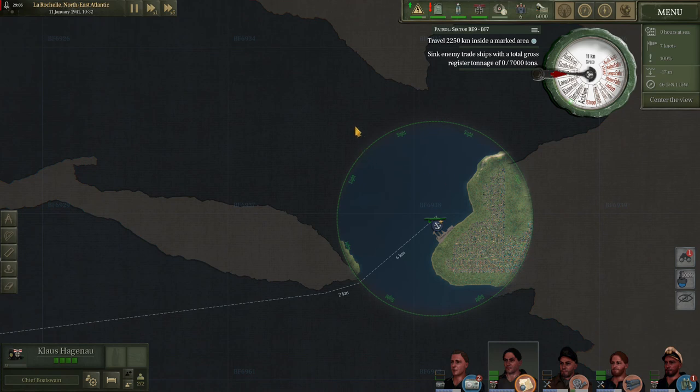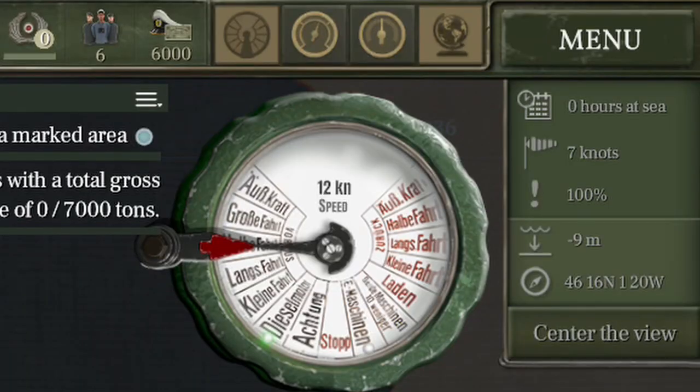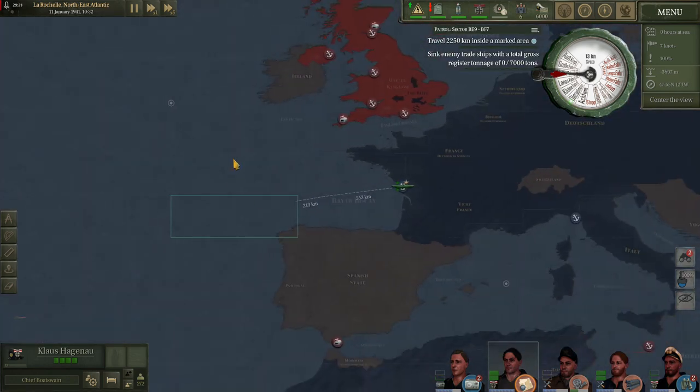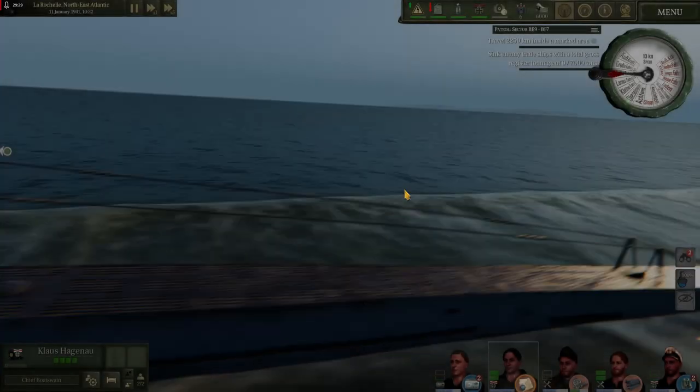By moving your mouse around in the ocean you'll see there in the top right of the screen that it will show you the approximate depth of the water. For instance, right here at this location there's only nine meters of water; here there are 16, and this is true of anywhere you place your mouse. Out here there's over 3,000 meters of water — very handy when deciding on a course into a dangerous area.